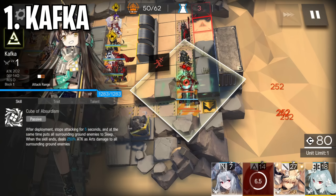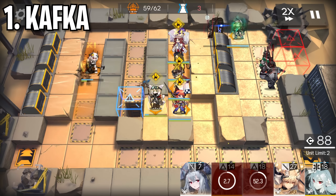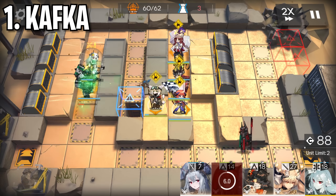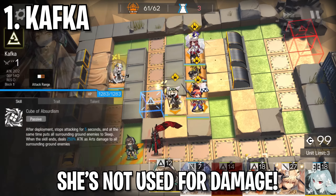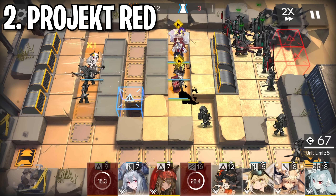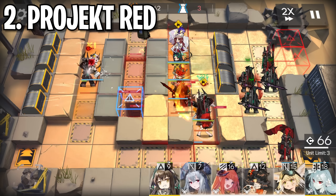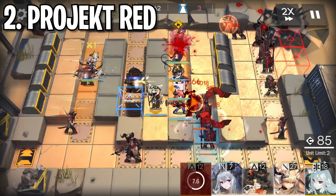Let's talk about some bad or even useless modules and module upgrades. First up is Kafka's module. Kafka's module provides her some HP and attack, attack plus 10% when no allied units are in the four adjacent tiles, and adds to her second talent by reducing block count to 0 and gaining camouflage when active. Here's the thing: none of these additions pertain to Kafka's usage whatsoever. She is used to sleep stall enemies, usually in high risk CCs, and not for damage or being on the field during her skill. So this module and its upgrades essentially does nothing.